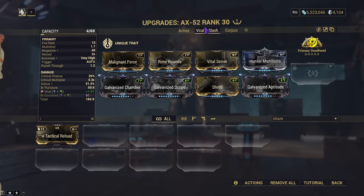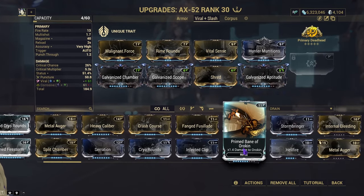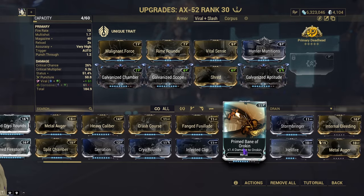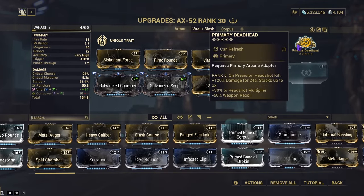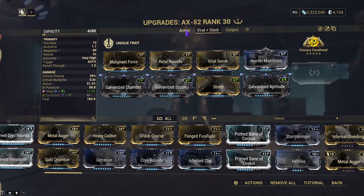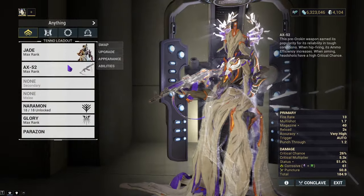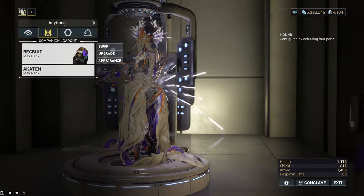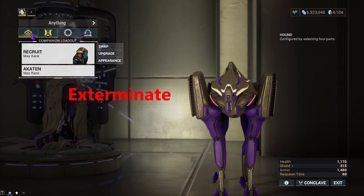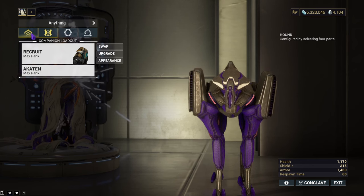The one meant for the Orokin is not going to be running Primed Bane of the Orokin, mainly because it's not necessary — with it and without it, it was roughly the same time to kill. Although if you really want, you do not need to have deadhead; you could easily run primary merciless, or depending on the element you're using, run that element. I'm going to get everything set up, bring recruit along to a survival, and we'll see how it fares against a steel path mission.